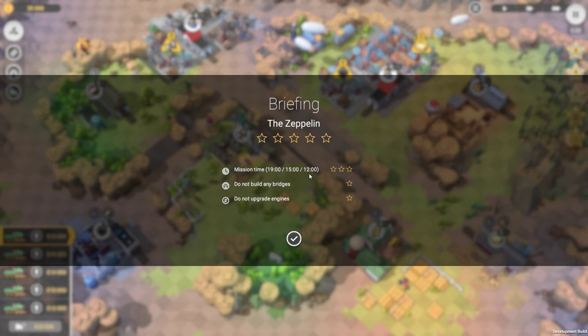So we've got 12 minutes, we can't build any bridges, and we can't upgrade any engines. Alright, so let's have a look — what do we need?